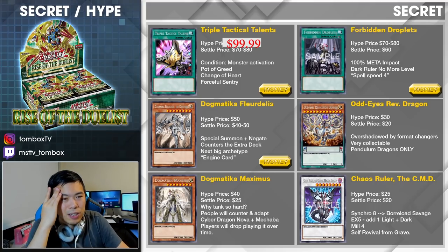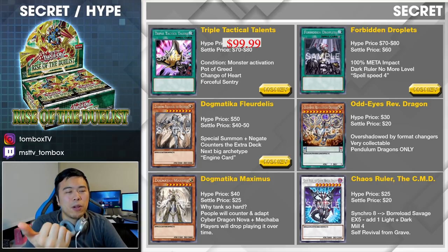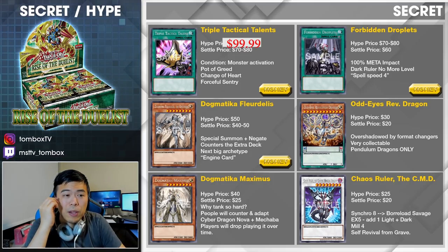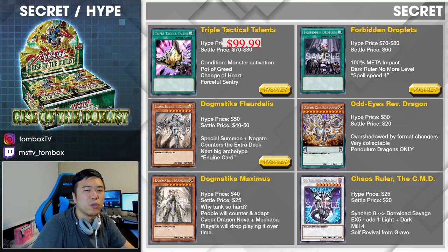Jumping back to Fleur-de-Lis, there's also a special summon. It's a quick effect, and if you control another Dogmatica monster, you get to negate a monster on the field, which is a pretty big thing. Of course this is part of the engine — if you're going to play a small package, this is one of those cards you're going to need.